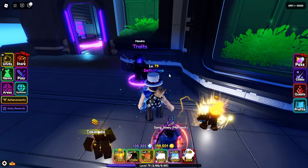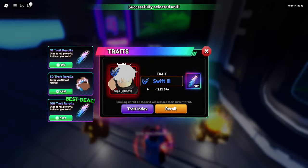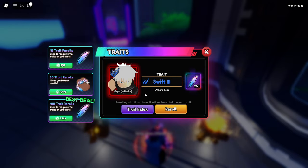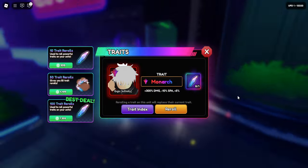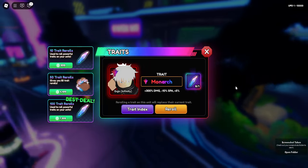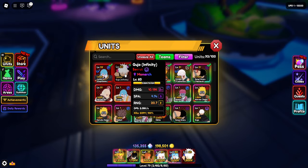One last thing before the end of today's video - I want to see if we can push our luck. My Gojo is extremely bad in the traits, so we have 12 rerolls. Can we finally get something good? Let's press the reroll button. Last 10 rerolls, come on - Monarch! We got Gojo Monarch! That is insane. Gojo now has Monarch's base damage of 10k.